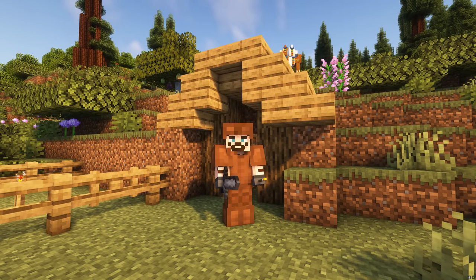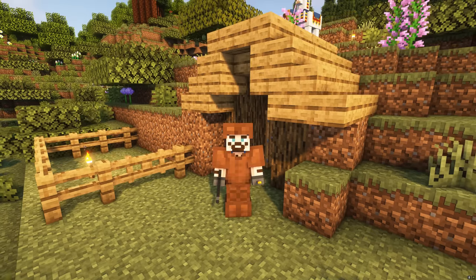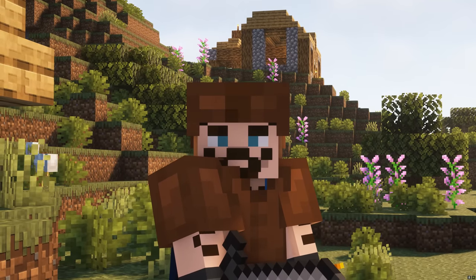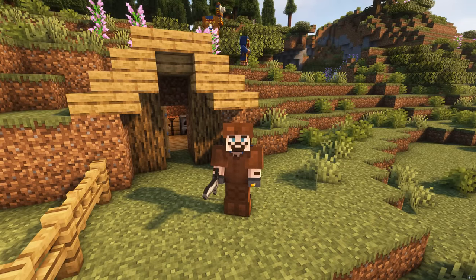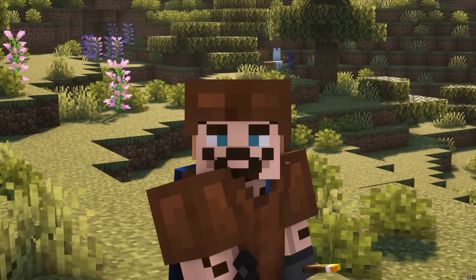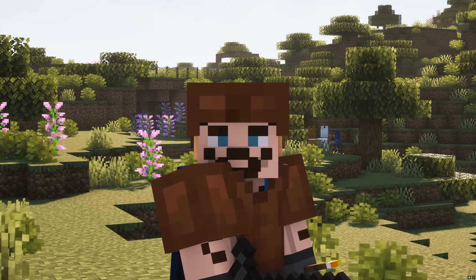Hello my friends and welcome back to episode two of our brand new series. We made a lot of strong progress last episode — we got the builder's hut built, which you can see in the background over there. This episode we're pressing on full guns blazing, trying to get the town hall built. You can't really see it but there's some fence posts there — that's where it is, and that's our goal.